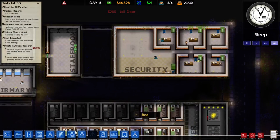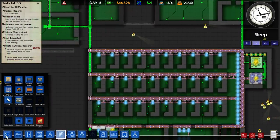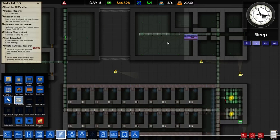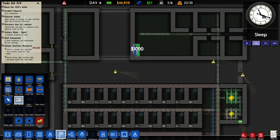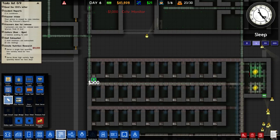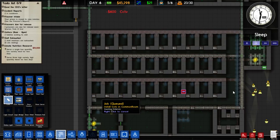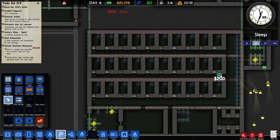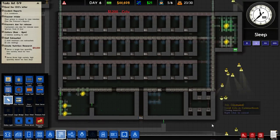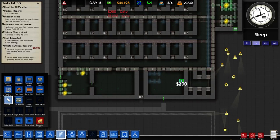CCTV cameras - that is it. Let's put it in normal speed. What we're going to need to do is get a CCTV monitor right here, and we're going to need to get some CCTV cameras set up all around the prison. I think that should be fine. Let's have two in here - why not?